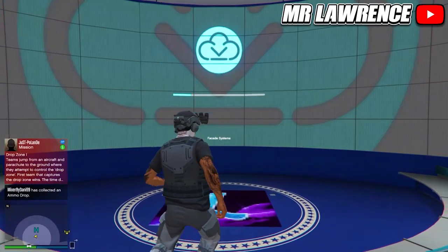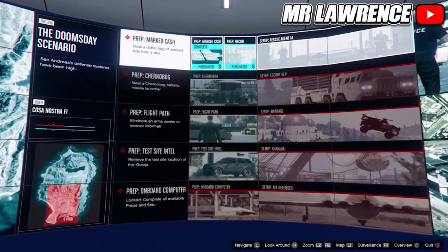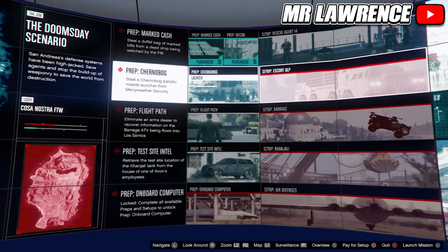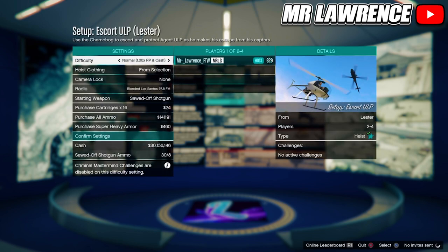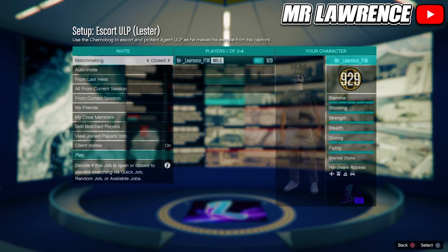Now I will show you how to get grey joggers. First, you or your friend will need Doomsday Scenario Act 3. If you drop your PSN or gamertag down below in the comments, you all can help each other out. Then you or your friend will need to start a setup called Escort ULP. You will first need to complete or purchase the prep missions. Change the difficulty to hard — heist clothing should already be set to from selection. Then join or invite your friend.